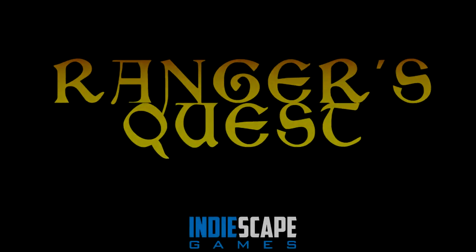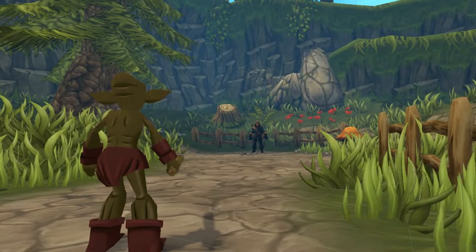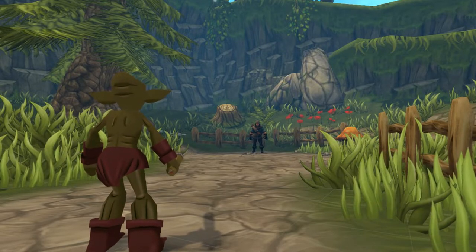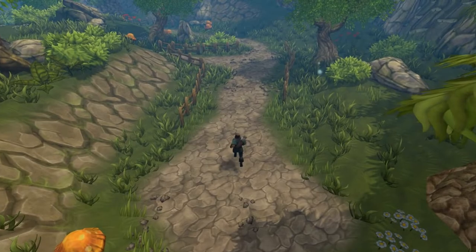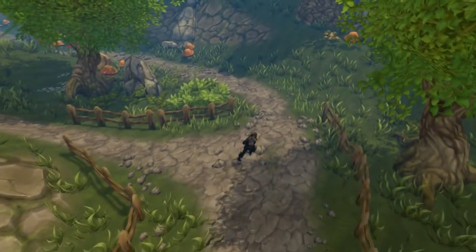Welcome to our second video on our new project Ranger's Quest. Today I will be sharing what was initially developed as our AI, artificial intelligence, then what was wrong with it, and then finally how we implemented Unity's navigation controller and obstacle avoidance system to smarten our goblin enemies. This video was filmed on location in Goblin Forest, and no goblins were hurt during the filming of this video.